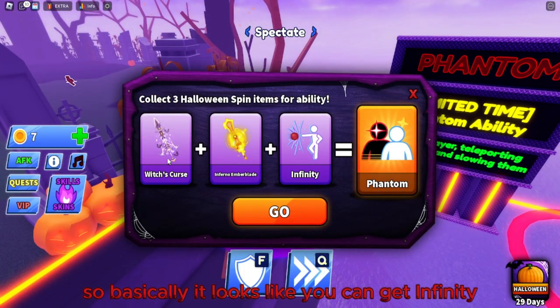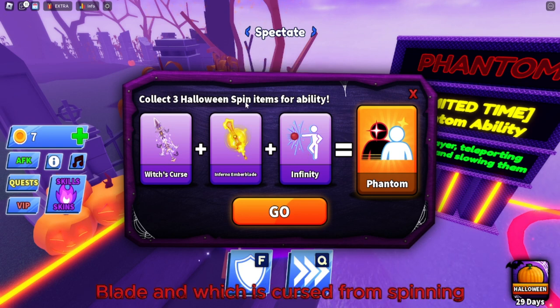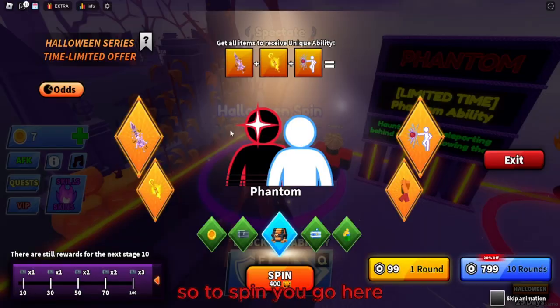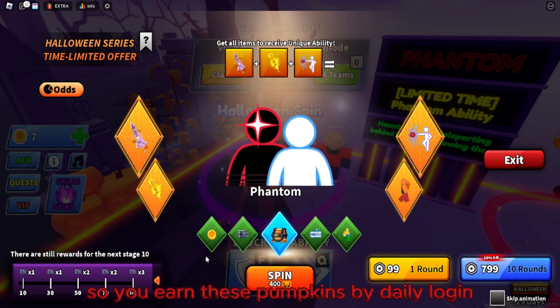In Halloween spins you can get Infinity, Inferno, Ember Blade, and Cursed from spinning. Once you get all three you can get the skill Phantom. Infinity is now free rather than costing 10,000 Robux. To spin, it costs 400 pumpkins, which you earn through daily login and winning matches.